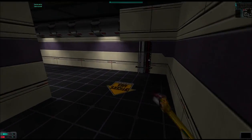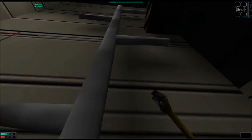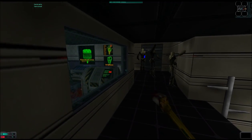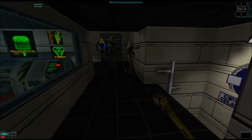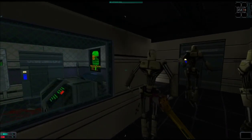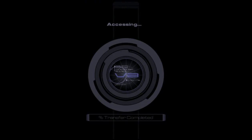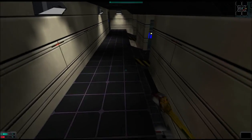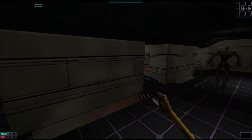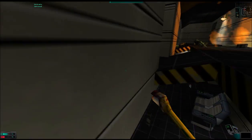Now it'll be tough to talk over the Protocol Droids, so I'm gonna head up the ladder and deal with them before I even search the ground floor. As you can see, there are three of them. [Protocol Droids:] That's the trioptimum way. Right away, sir. I'm sure this is just what you were looking for.